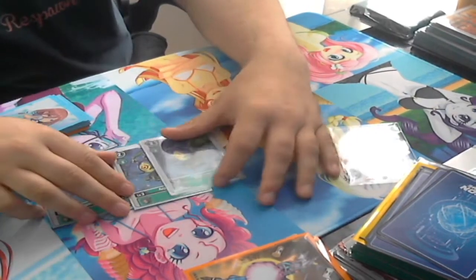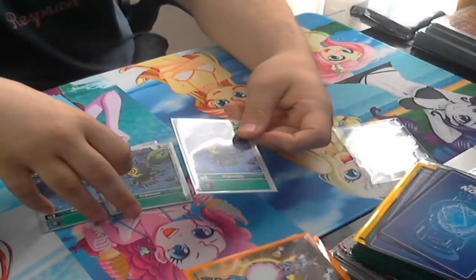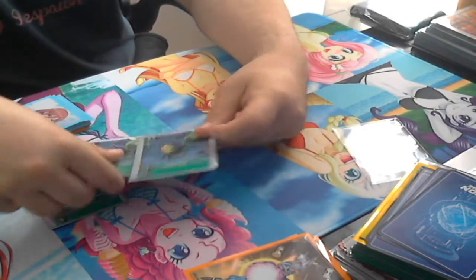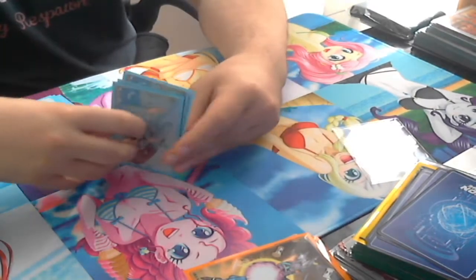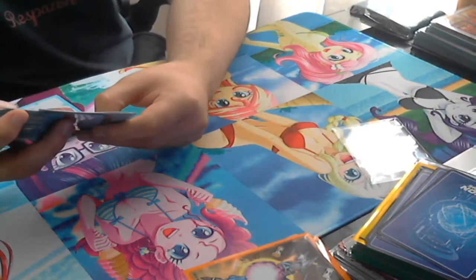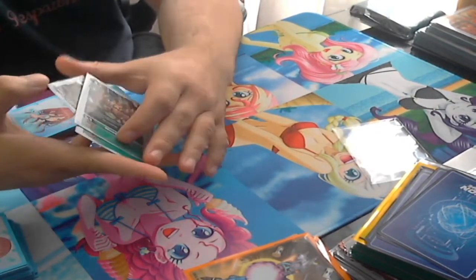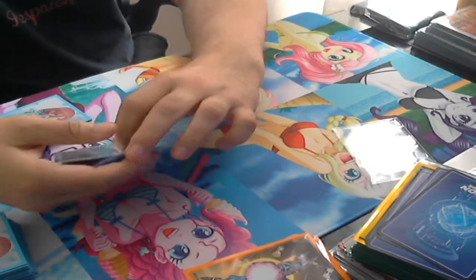Next up we've got Monobeemon — spaghetti handles. Really good card. It's a 3k for zero cost evo on a level three, so not too much to say about it. It is vanilla so it doesn't have any extra text.